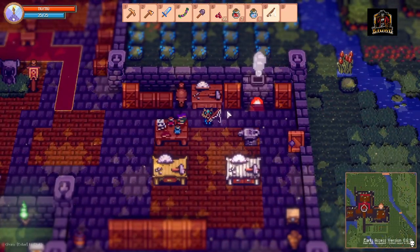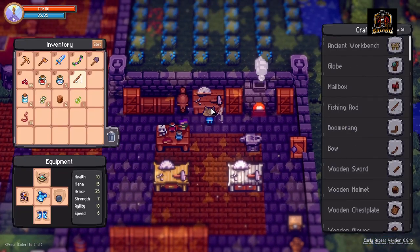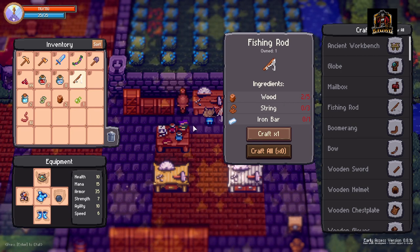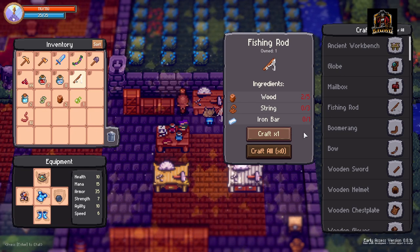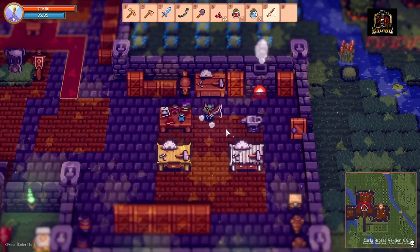Now that you've got your fishing bait, you're going to need a fishing rod. In order to make your fishing rod you're going to need a workbench along with five wood, three string, and one iron bar. The iron bar is a little trickier to get — you won't be able to get one unless you head out into the grasslands and find some rare iron there, or head into the snow or desert biome. Once you've got all your ingredients, bring them to the workbench, craft them up, and you get yourself a fishing rod.